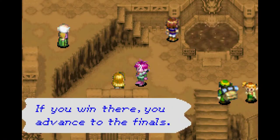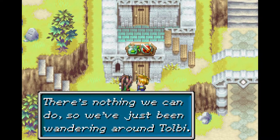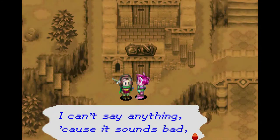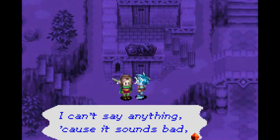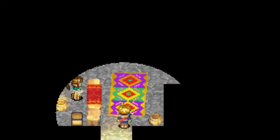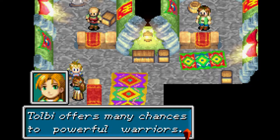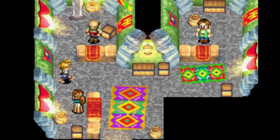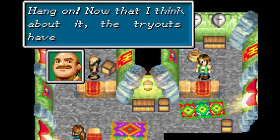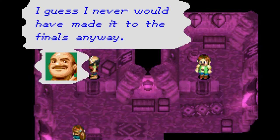The trials are starting at the Colosseum today - if you win there, you advance to the finals. Hey, you're on the boat! We overslept and now the Colosseum is full. There's nothing we can do, so we'll be wandering around Tolby. We do see another guy with the same model around town. I overslept on purpose at the Colosseum because I got too scared to watch. But it hasn't been a full day - we just got to Tolby. It's the first time in Tolby. Tolby offers chances to powerful warriors - Colosso especially. I guess someone never made it to the finals anyways.